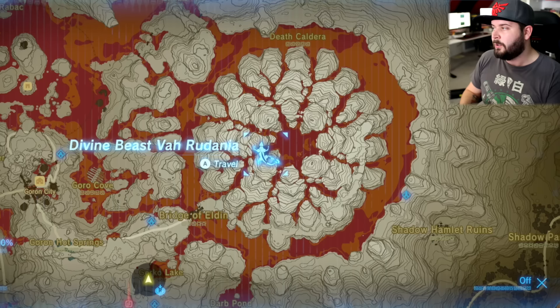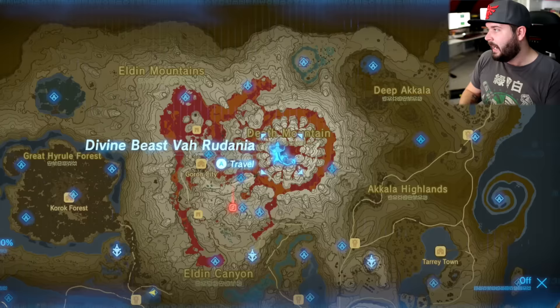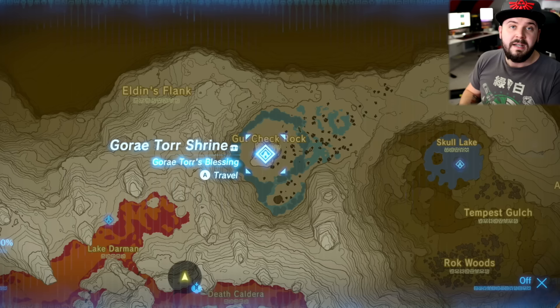Directly to the west of Gorko Tunnel is the Kinu Hanika Shrine — a DLC 2 quest. Also after defeating Varudania, directly to the west is the Sharo Lun Shrine — also part of DLC 2. And directly to the north, right here, is the Goree Tor Shrine — the Gut Check Challenge. Great way to get some rupees, though not very fast.